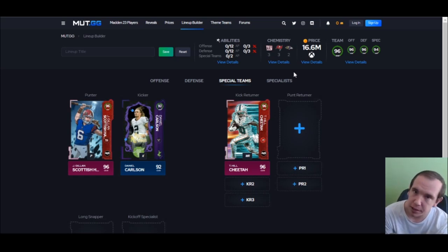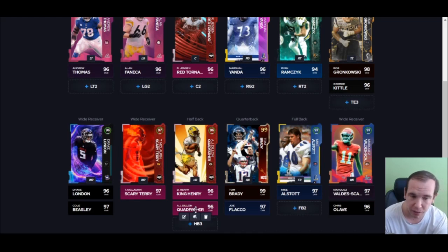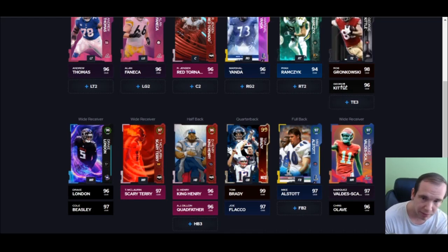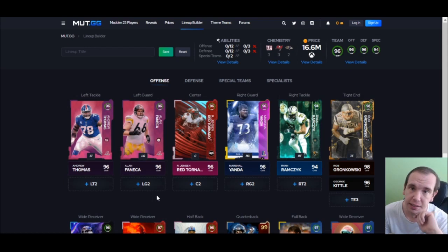Kick returners — it really doesn't matter as far as abilities. You just need 99 speed. If you have Chiefs team, you get Hill — that's fine, 99 speed. Just get speed and make your cuts, really that's all it is. If you want to break more tackles, have a Quad Father already activated. But 99 speed should be good enough. Be kind for no reason, help each other, encourage each other. Thank you for the likes, thank you for subscribing — I'll see you in the next video.